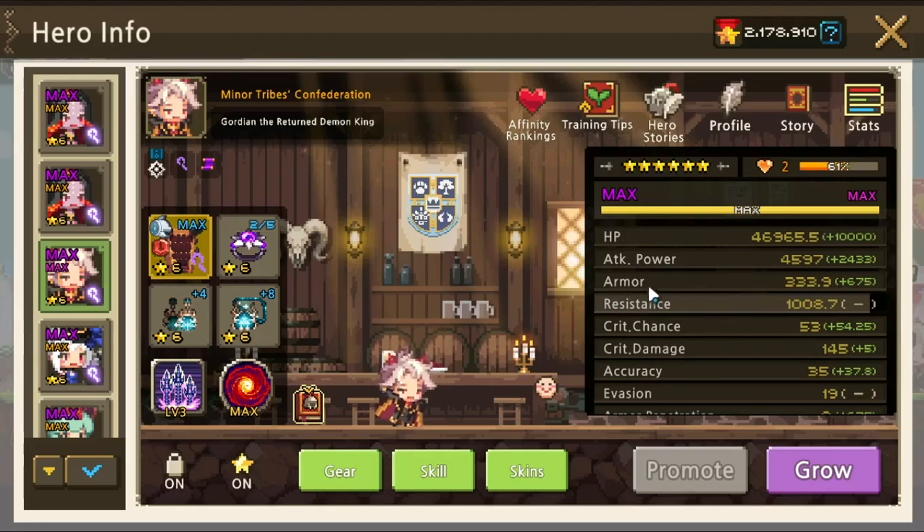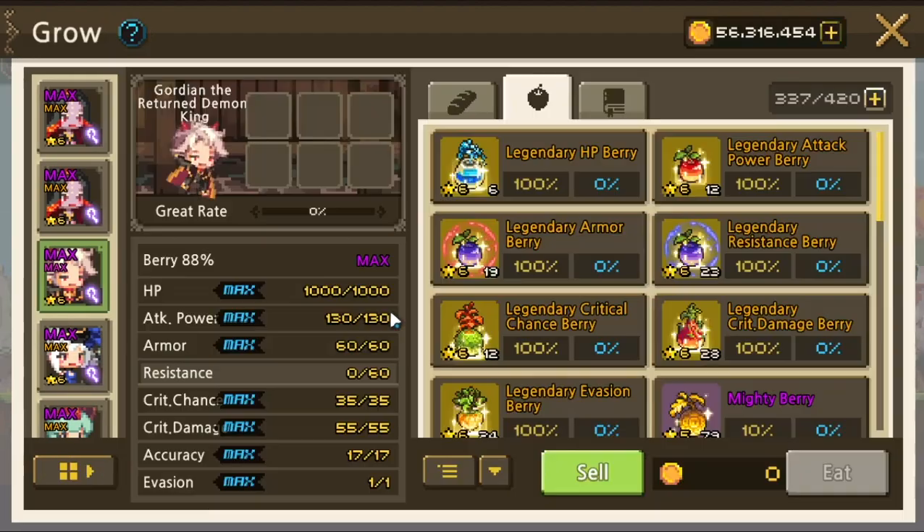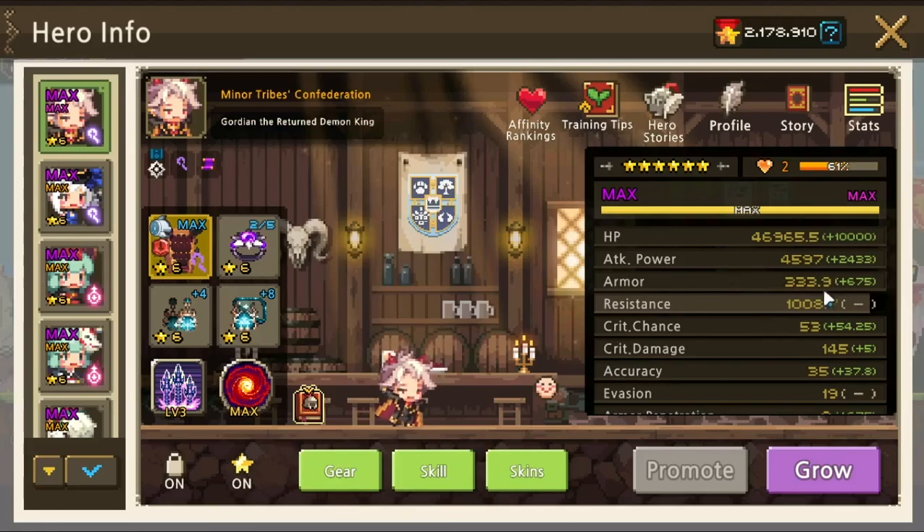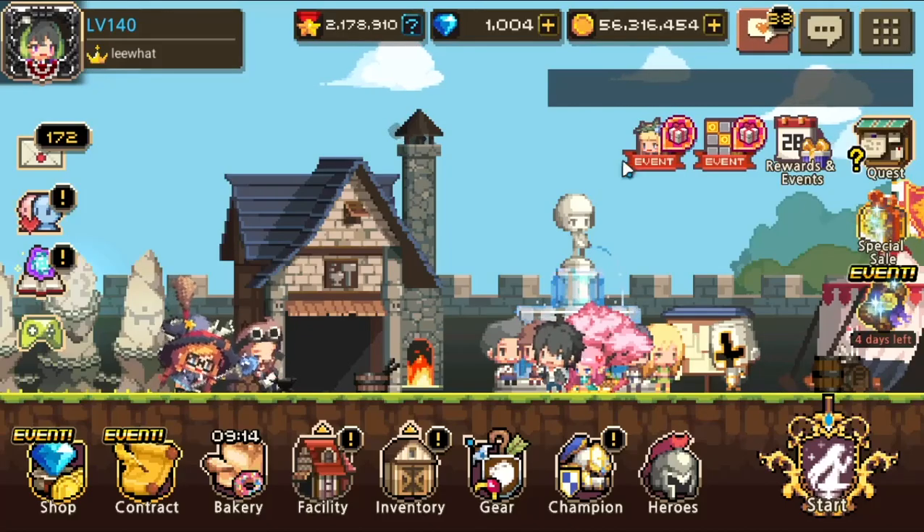They've discovered that armor and resistance still have a tolerance margin of error of around just one. So we have a couple of ways to get equal armor and resistance depending on how much you've invested. If you've already maxed everything including resistance berries, you need a different build. This one uses zero berries on resistance. With that, we can use CG Armor 675 to get equal armor and resistance. But if you've berried everything to max, you're stuck with one build which requires a different sigil.